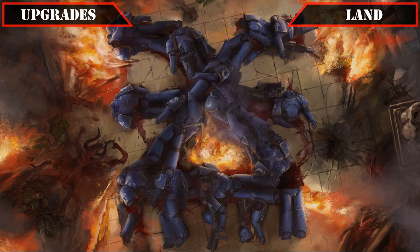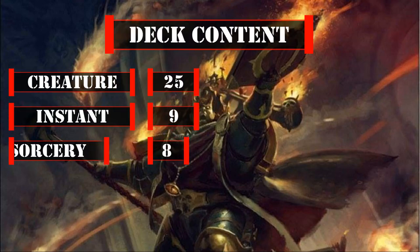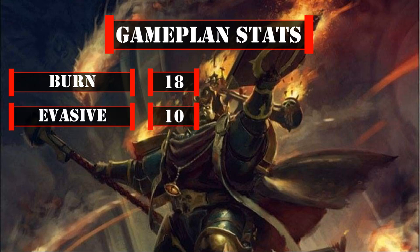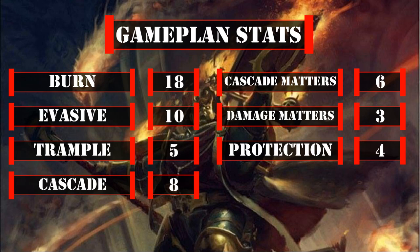Now that we've covered all 32 cards we'll be upgrading from the core build, let's take a look at the breakdown. This deck currently has 25 creatures including the Commander, 9 instants, 8 sorceries, 8 enchantments, 13 artifacts, 1 planeswalker, and 36 lands. For the stats that matter to our gameplan, we have 18 sources of single target or AoE burn, 10 creatures with built-in evasion, 5 creatures with built-in trample, 8 cards that either have or can grant Cascade, 6 cards that care about spells cascading, 3 cards that care about when we or our opponents take damage, and 4 sources of protection against targeting or destruction.